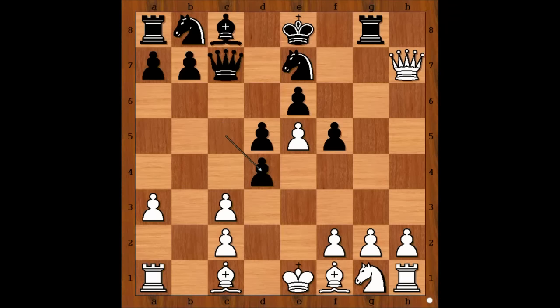C takes on D4. Tal played King to D1. If C takes on D4, then Queen to C3 check, winning the Rook. So we have King to D1.